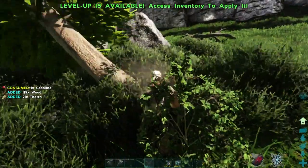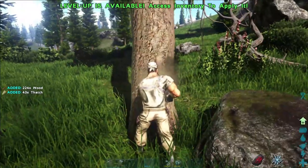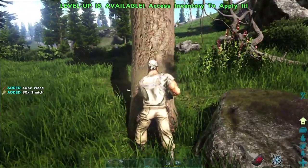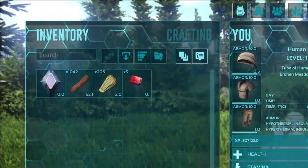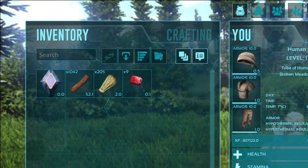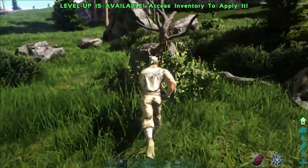This allows you to carry more in your inventory than typical. I usually can carry about a stack and a half of wood, but with this mod I can carry around 1,200 pieces without even leveling up my weight. My harvesting will be unstoppable.